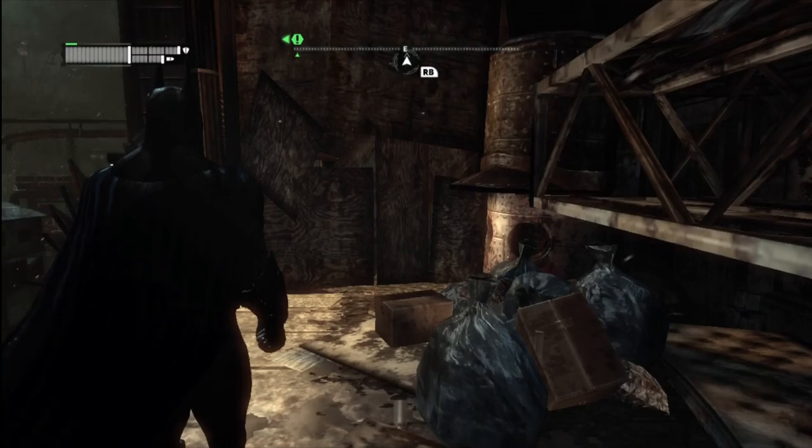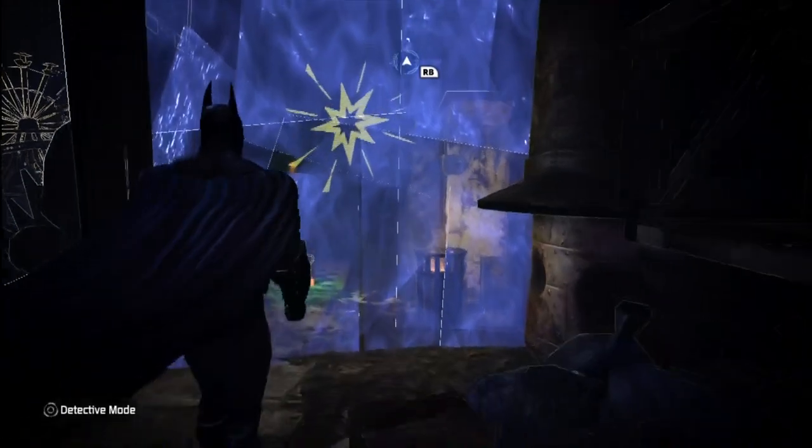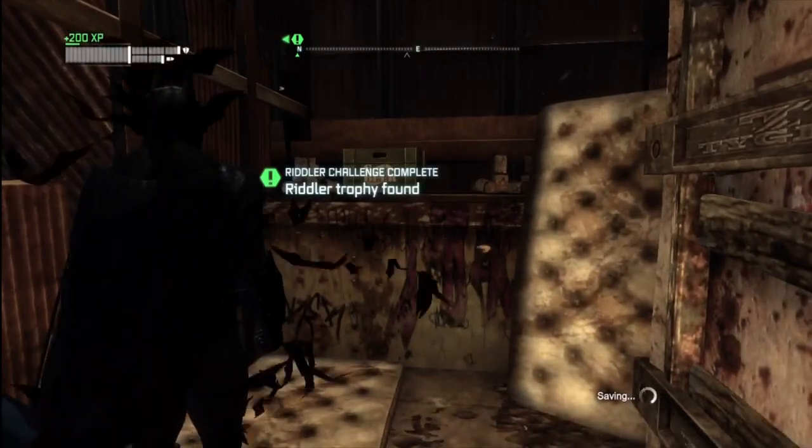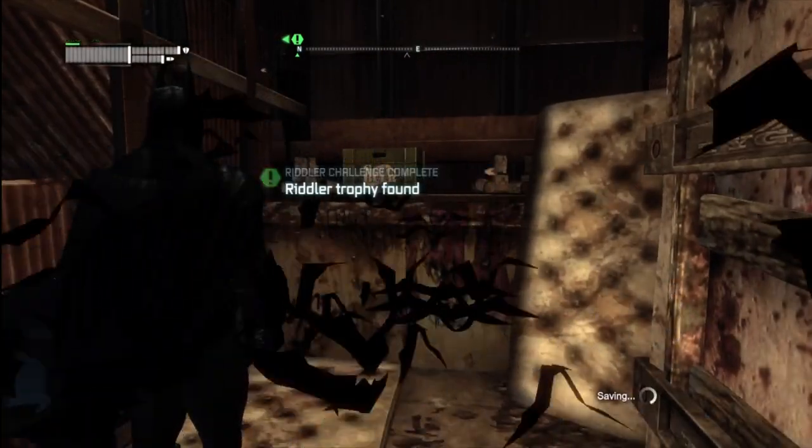Grapple to the northwest corner of the Steel Mill roof and find the weakened wall in that location. Just knock it down and get that trophy.